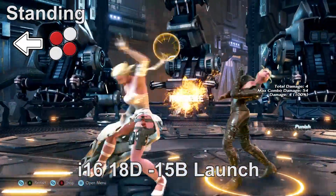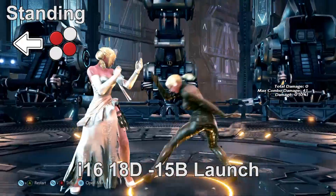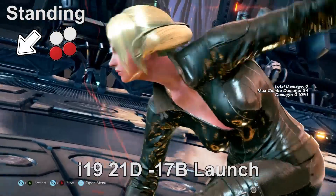Back 1 plus 4 is a 16-frame launcher. It is a two-hit string that deals 18 damage and jails on first hit. Be careful of using this outside the punishment window as it is launch punishable at minus 15 on block.